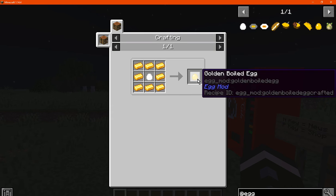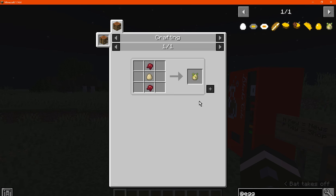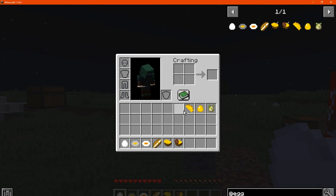You've got a golden boiled which is just gold surrounding the boiled. And you've got a poisonous egg which is just fermented spider eyes and an egg. So we'll just consume each of these and see what it gives us.